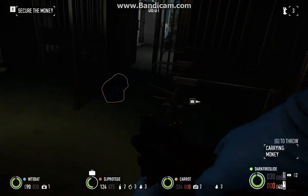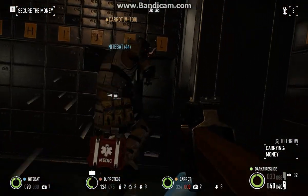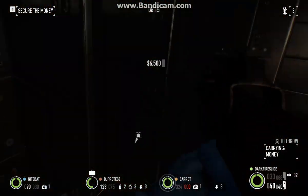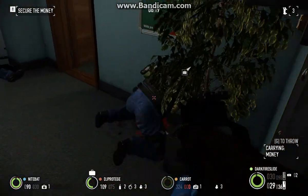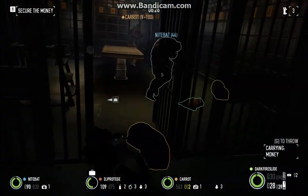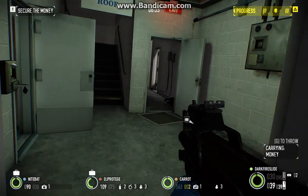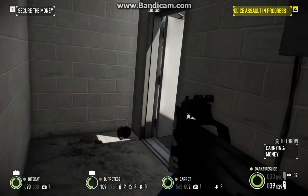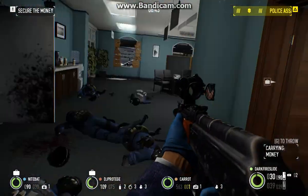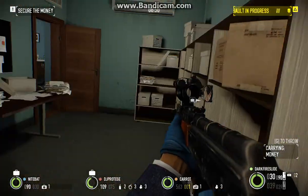Okay, so we're back again, nothing much happened. We put all the money into these duffel bags, and now we're waiting for this guy to use his saw to cut open all these safe deposit boxes, which will net us a lot more money. Ammunition count is very low in this game, which means you have to be very conservative with your ammunition. Otherwise you find yourself in very bad situations. Enemies tend to drop ammo when you kill them, but it's not a very high amount, so you still need to be very conservative.